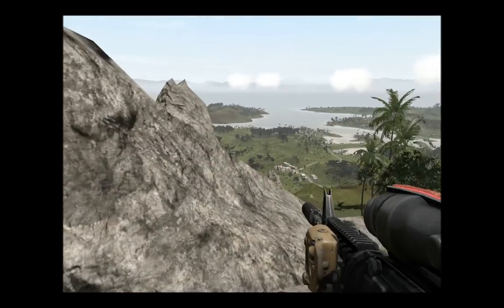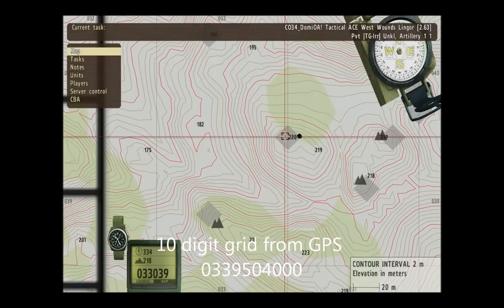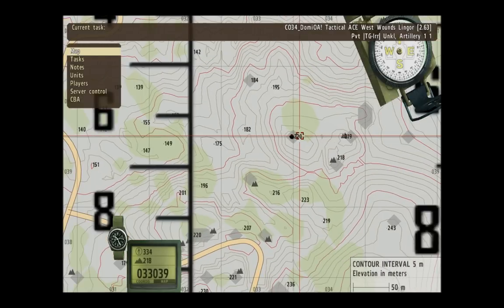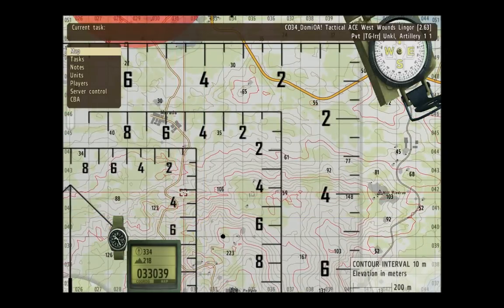The first thing we're going to do is find out where we are by using the GPS. I was pretty close to a grid line and it wasn't too hard to figure out a 10-digit grid from this location. Then mark it on the map. Notice I don't use the marker that is on the same side of the rock on the map, but I do use the grid coordinate — that's much more accurate.